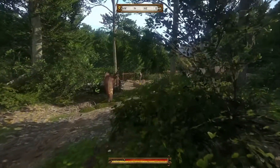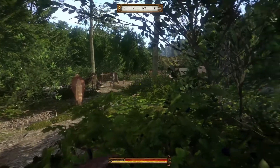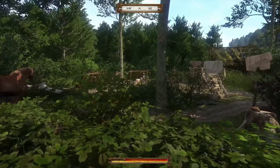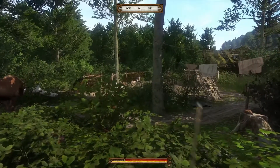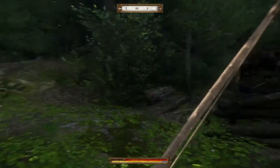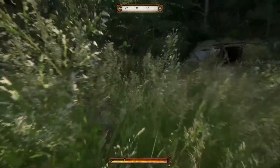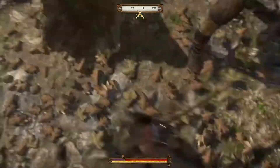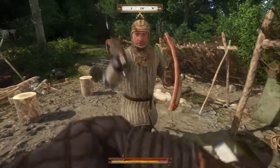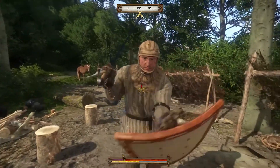Rushing into a skirmish against overwhelming odds rarely ends well. Often a more prudent approach is called for. There are no sights in archery — your accuracy is determined only by careful aim and your archery skill level. There are six strike zones in combat, five around the sides and one in the middle. You can slash or stab.